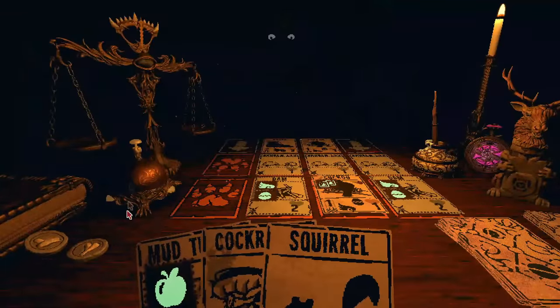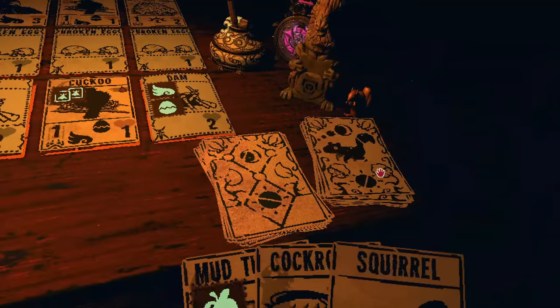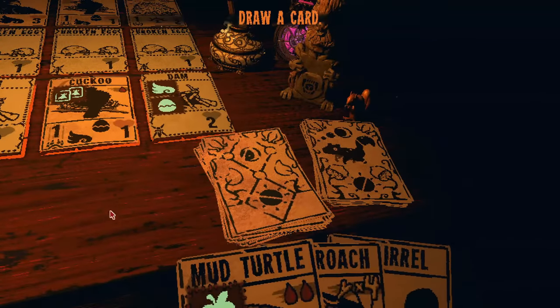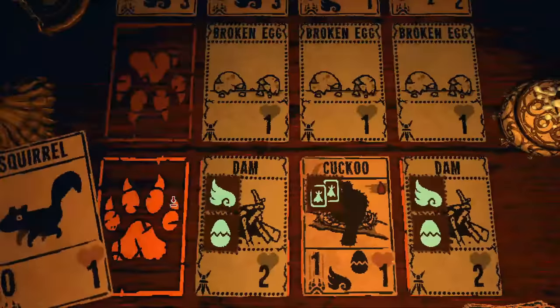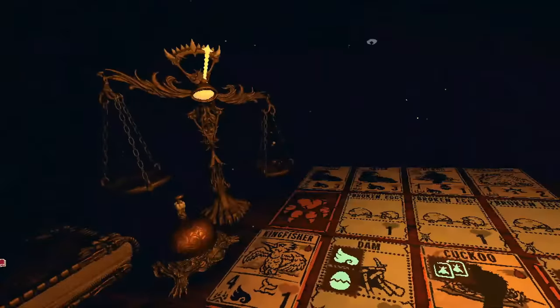The biggest problem with this is that sometimes instead of a broken egg, the brood parasite sigil puts down a raven egg, so you might end up screwing yourself. It's worth it because it's hilarious — but it's not good. Don't do this if you're trying to win.